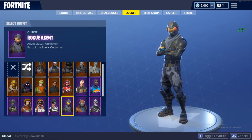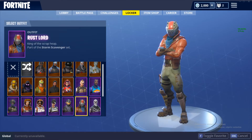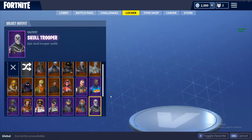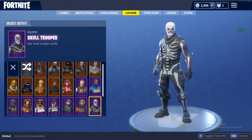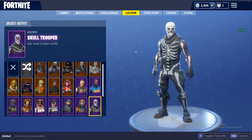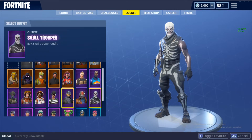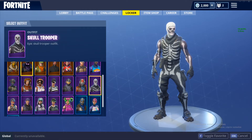Then the Rogue Agent — starter pack — it's so cheap. You get this skin for absolutely free plus the backpack. Rustlord — nothing special. Then the Skull Trooper — the most hyped skin in Fortnite, and I got it. I was playing since day one that Fortnite came out, and it was my first skin I ever bought. Probably still one of the dopest I have.